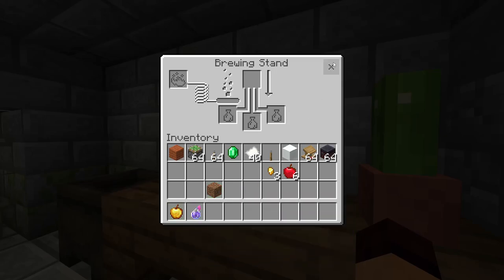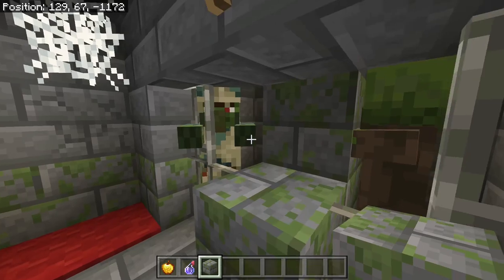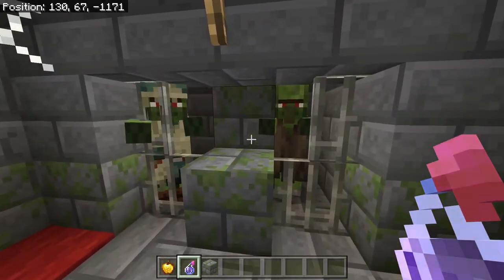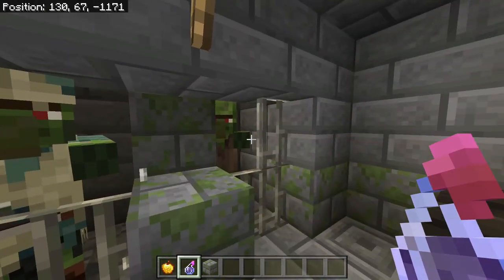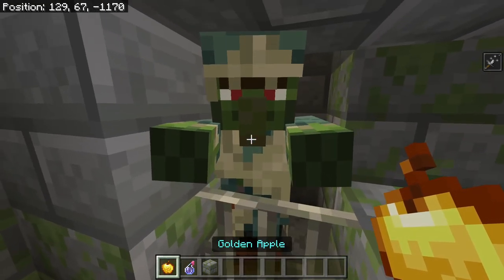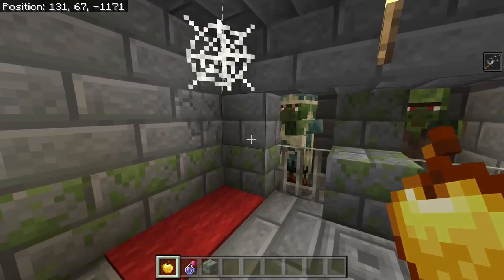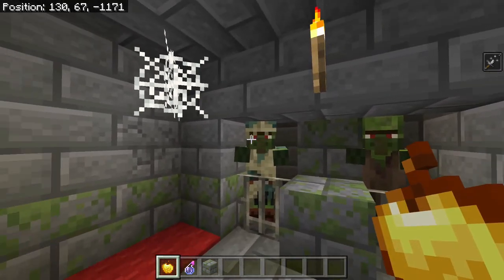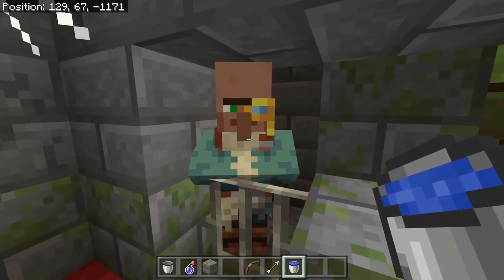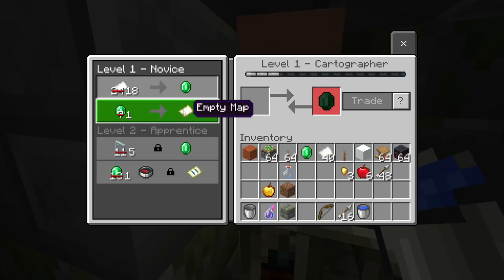The splash potion of weakness and golden apple are going to convert your zombified villagers into regular villagers. One problem is we only have one golden apple, so we can only convert one of them right now. The plan is to hit the zombie villager with the weakness potion and then give it a golden apple. You can hear the sizzle — it's converting into a regular villager. It takes a little bit of time to fully convert.